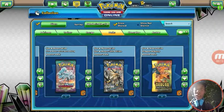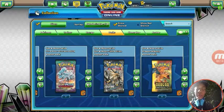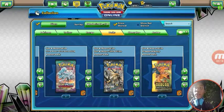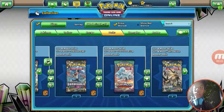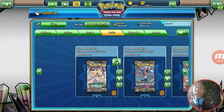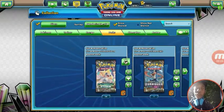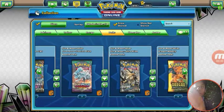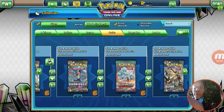We have 6 Dragless Manage packs, 8 Ultra Prism, 3 Guardians Rising, 2 Forbidden Light, and 38 Celestial Storm, which is pretty nice. I haven't actually been on PTCGO for a very long time, so it's been pretty refreshing to look at it again.